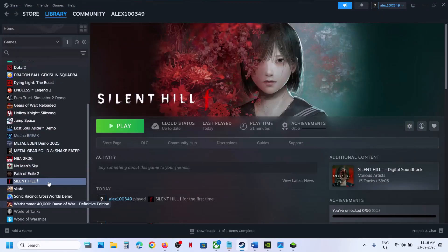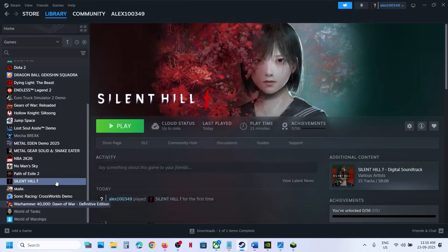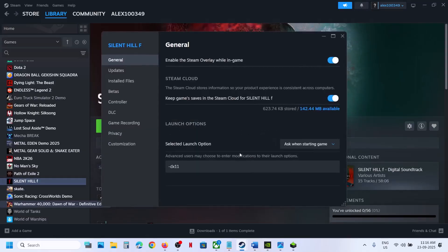Still not working? Try DX11 or DX12 in the launch option. Make a right click on the game, go to Properties, and over here you can type in -DX11. Now you can launch the game and then check.